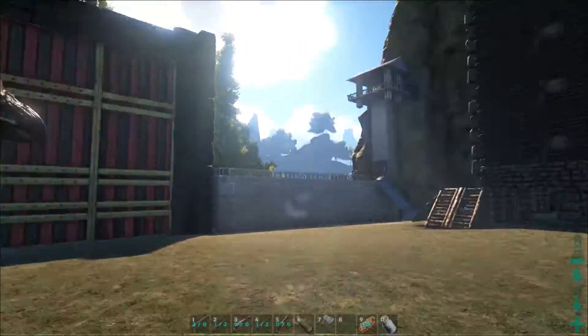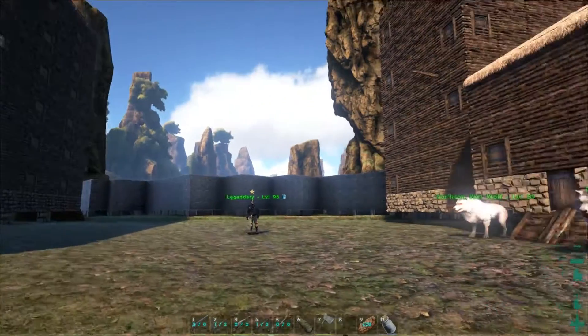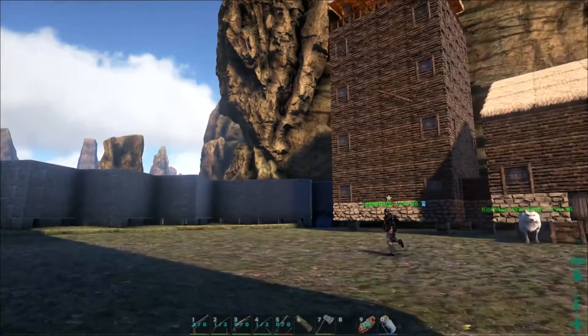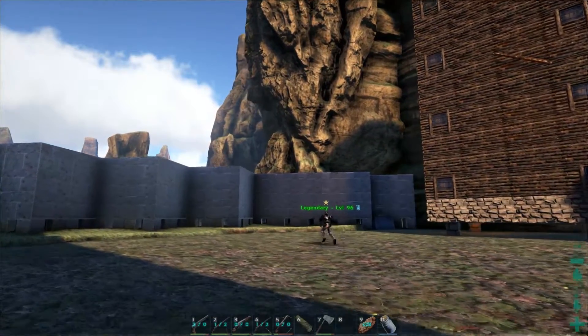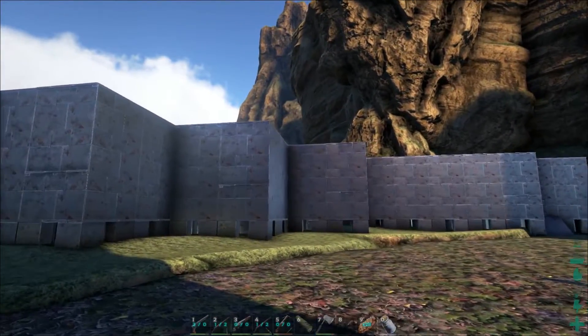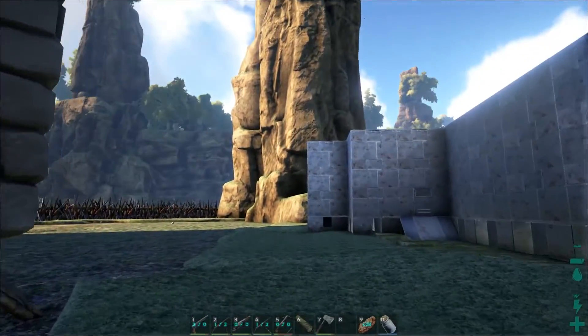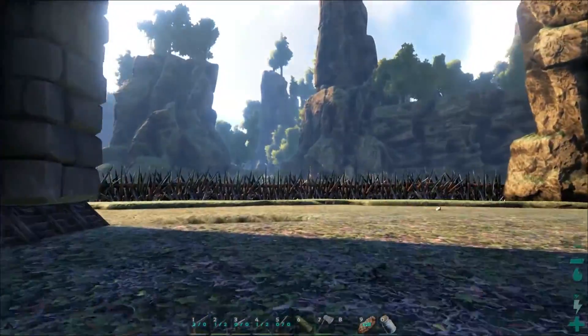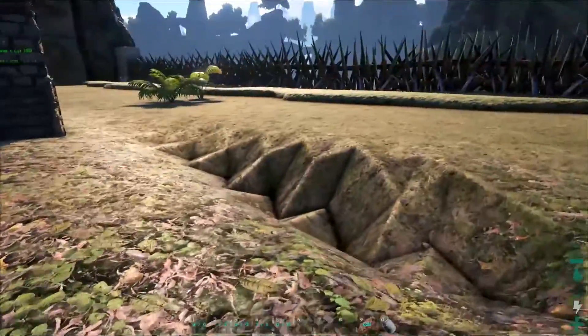The back wall was basically mixed with the front wall design, though a ramp up hasn't been added yet. On this side there are spike walls going all the way around.